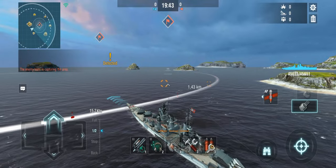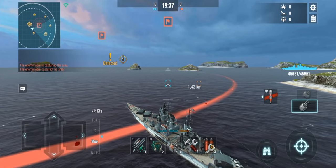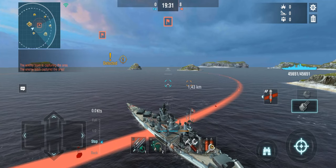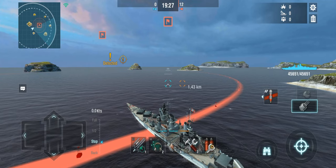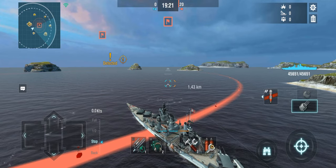I will be testing against my Odin — that's my regular account with the Odin, no commander on this one. And I will be testing against my press account with an Akatsuki: first without the Epic Commander, and then second with the Epic Commander, to see what that concretely means. How much time does that skill give us to evade torpedoes?